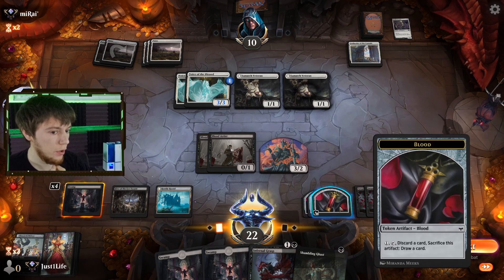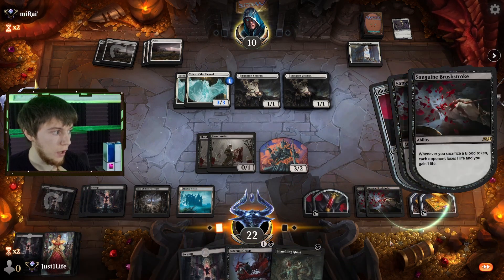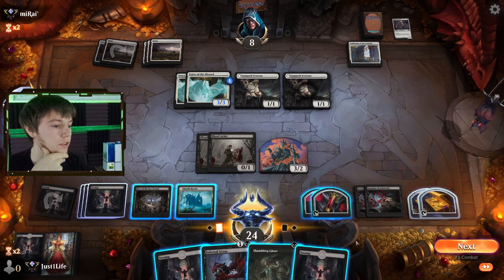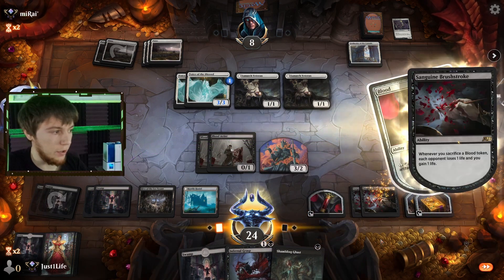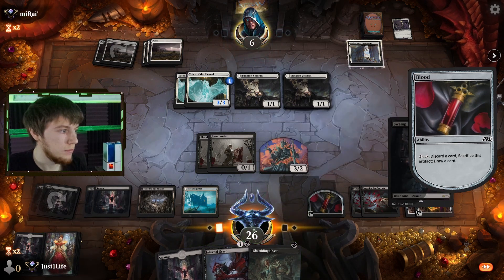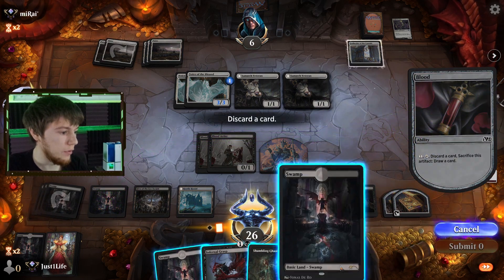Let's use one of our Blood Tokens — discard a Swamp, they lose two life. I feel like I can put together a victory on this turn if I can play the right cards. So let's sacrifice another Blood Token — discard the Swamp we drew, they lose two life. We do have the win. I can't believe we're drawing Swamp after Swamp though. How terrible.